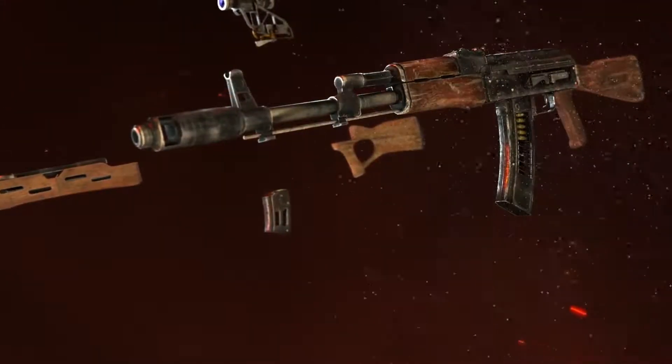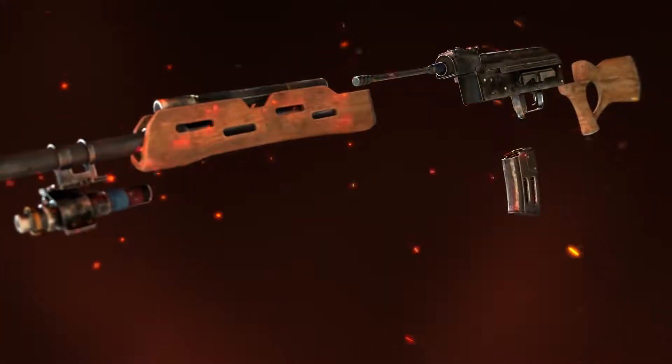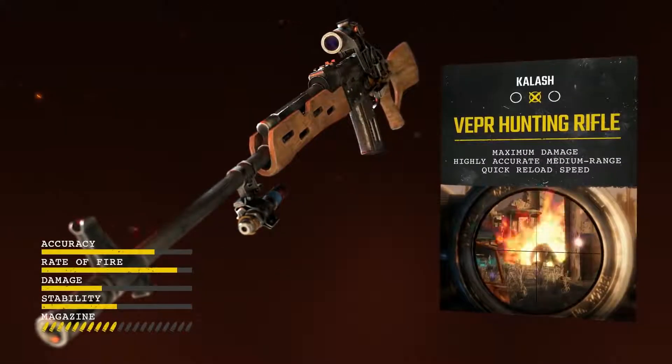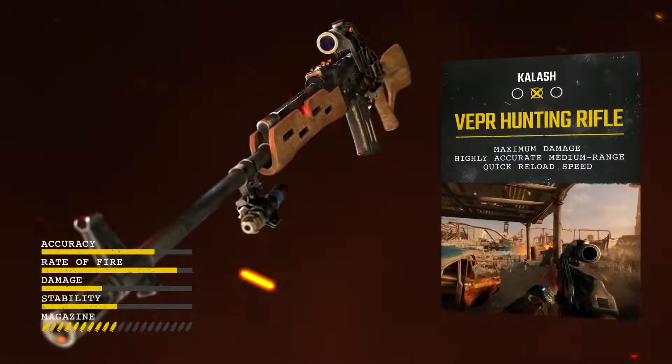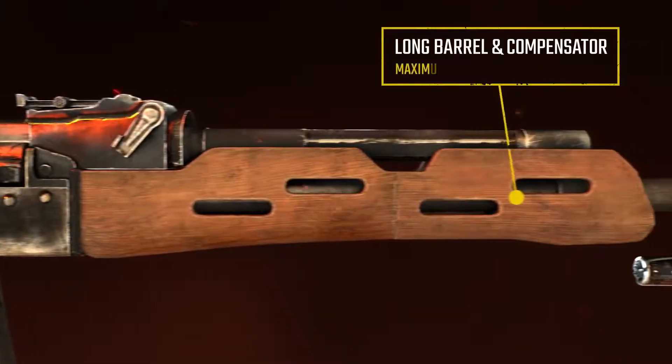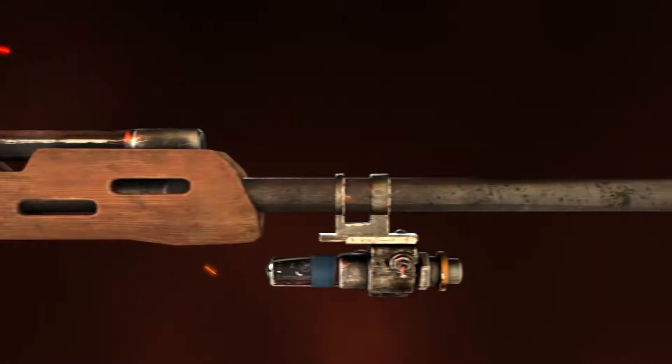In the VEPR hunting rifle configuration, the Kalash is the perfect choice for medium range engagements, allowing you to pick off enemies from the safety of cover. A four-time scope and long barrel provide optimal damage and precision over distance.